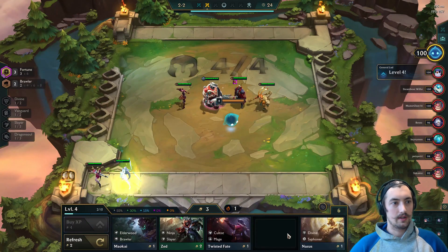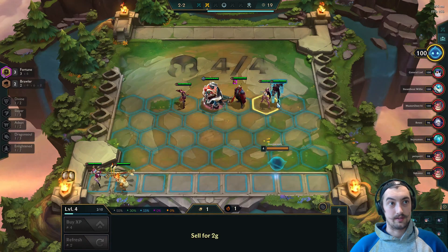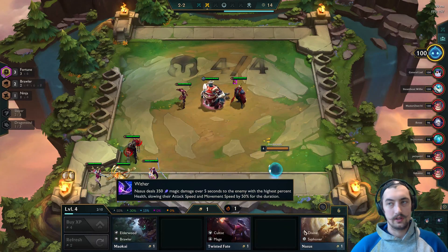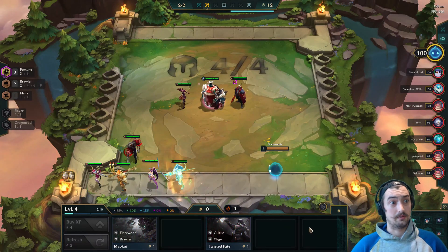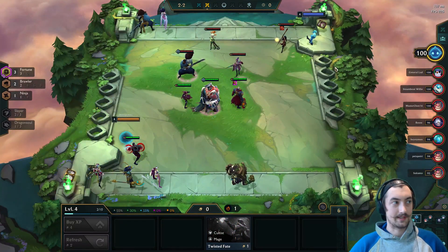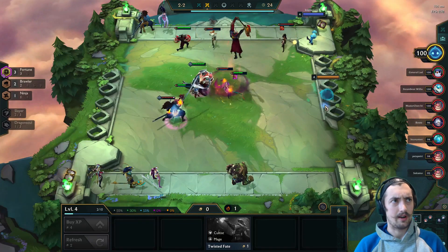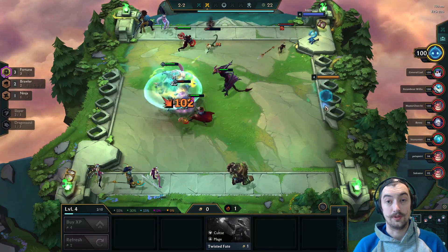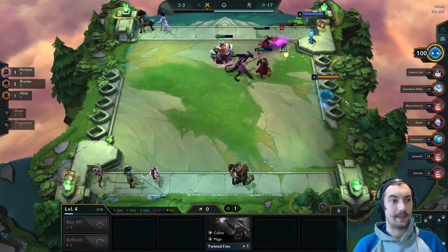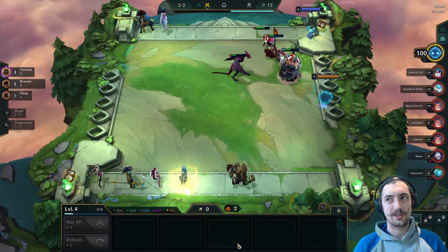We're slamming the Jeweled Gauntlet on Darius and making a quick switch for Zed. Zed's really strong early, guys — don't be passing by early Zeds at the start of round two because he gets the ninja bonus, and the rounds go a bit longer, so pretty often he's able to significantly reduce one of the carry's attack damage, which is going to win you a lot of rounds.